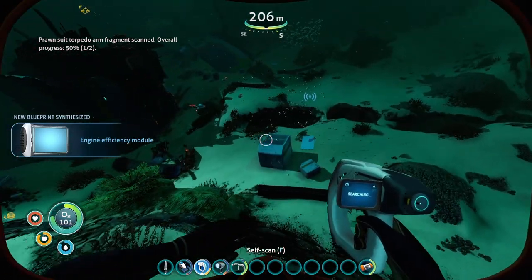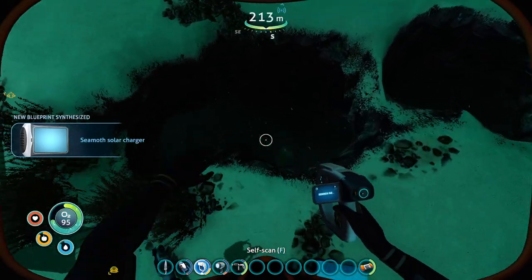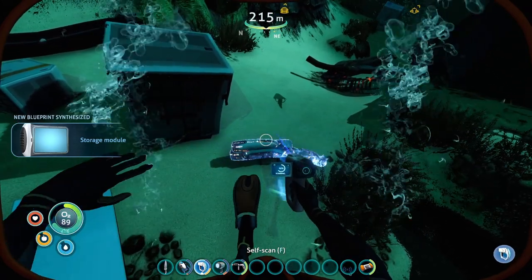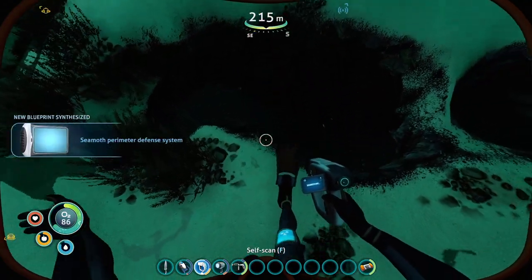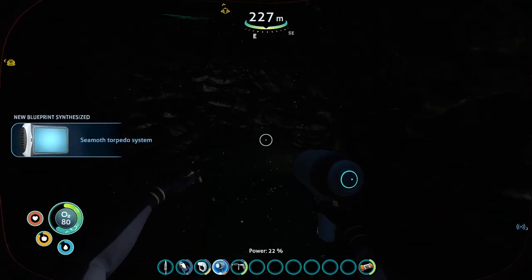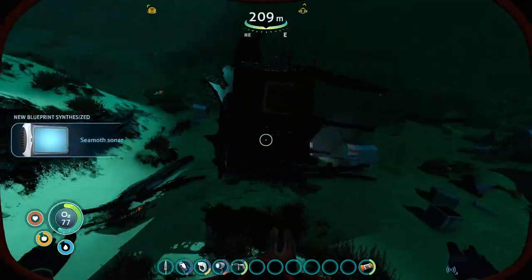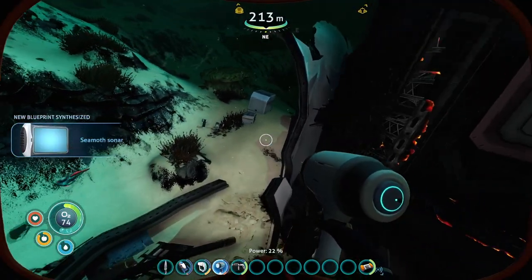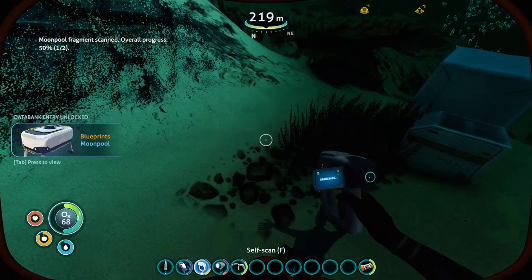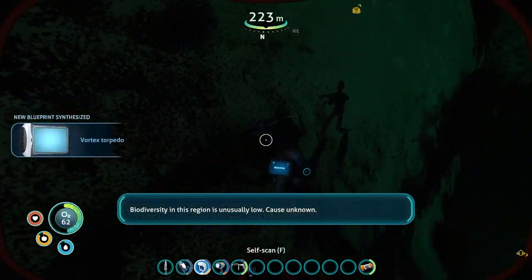What else is down here other than a giant hole? I'm not sure I want to be down here yet — that's deep and dark. I can't get the sea moth down there so let's find what else is here. A moon pool fragment — yes! I'm going to need one of those. Oh look at chairs. I've already got that chair.